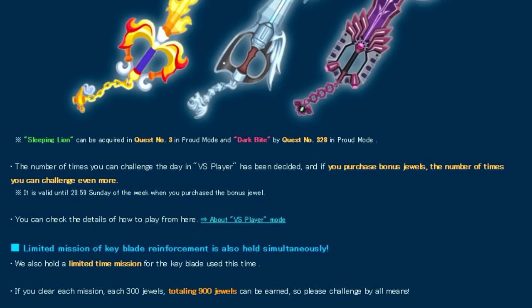Another thing mentioned in this panel is that the number of times you can challenge per day in PvP has already been decided. If you purchase bonus jewels, the number of times you can challenge increases. Essentially, for free-to-play players you can only play up to three times a day, but for VIP players — and I'm not sure if this extends to people who purchase from the jewel shop — VIP players can play up to five times a day.